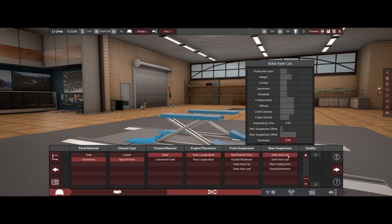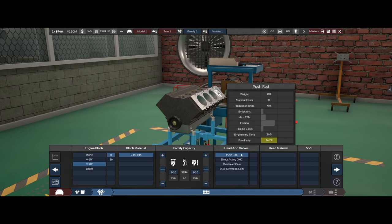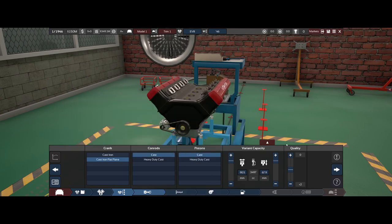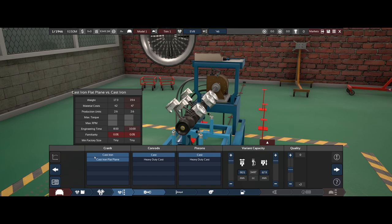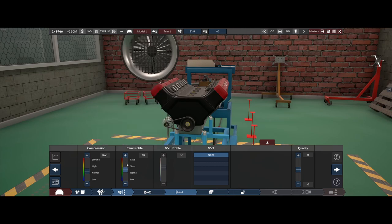We really do not want solid axles but there is a lot of engineering time involved, so we're going to go with a Fierce 1 on the front and a coil in the back. For our first supercar engine, we're going to go with a simple old V8. You'd think the pushrod would be the simplest, but apparently direct-acting overhead cam is the simplest and gives us a little bit more power. Cast iron flat plane — engineering time is eight, whereas cast iron regular is ten, so that's why I've gone with the cast iron flat plane.